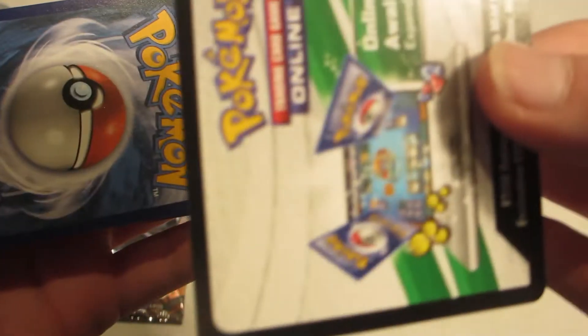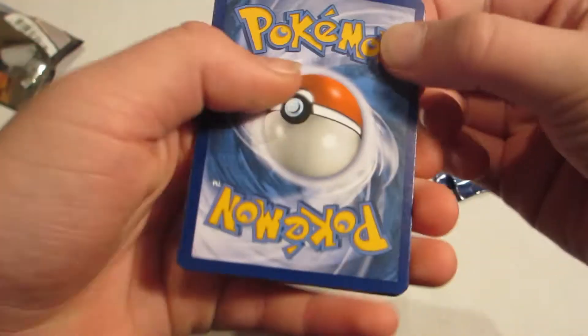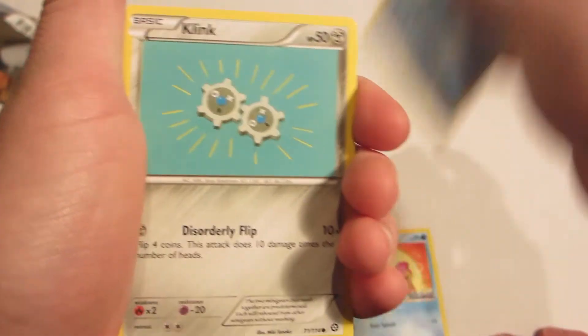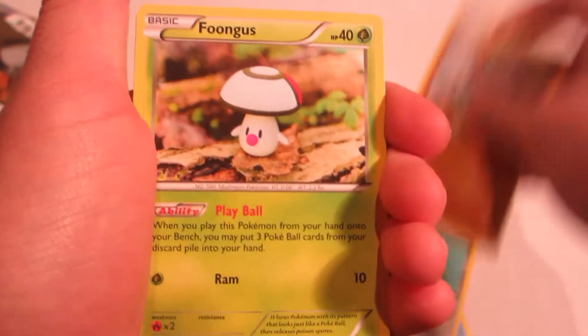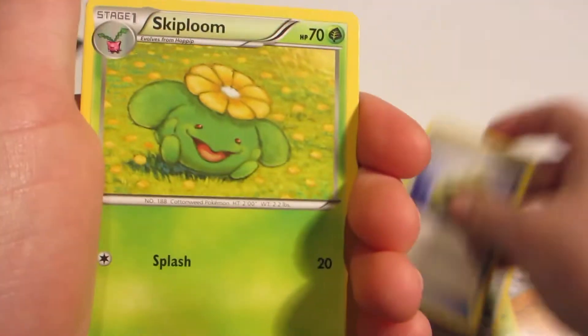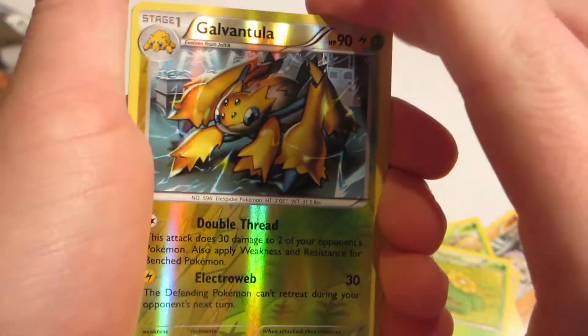And it is white — that is good. Okay, let's try this now. So we've got Shellos, Mantine, Clank, Mankey, Fungus, Persian, Claw Fossil, Ennoreth, Skiplum, Reverse Gavantula — I love that card.